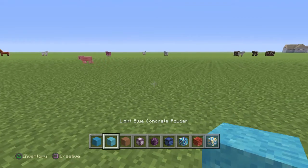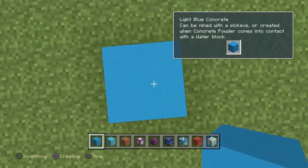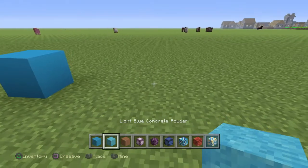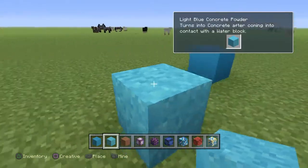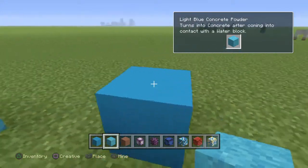So first of all, it's the addition of concrete. This is light blue concrete. It'll become powder when in contact with water. So that's how it looks when it's powder, and this is how it looks as typical concrete.